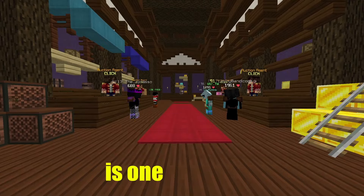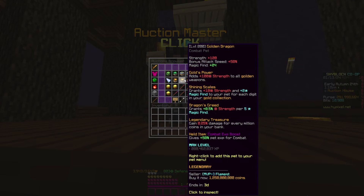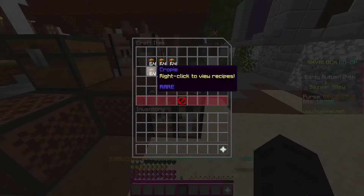Auction house flipping is one of the best money making methods in all of Hypixel Skyblock. This is one of the best money making methods because there are always new items, flips, and coins that you can make. This is my favorite method because there are multiple ways to auction house flip.